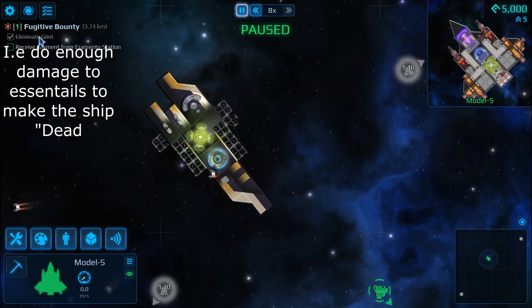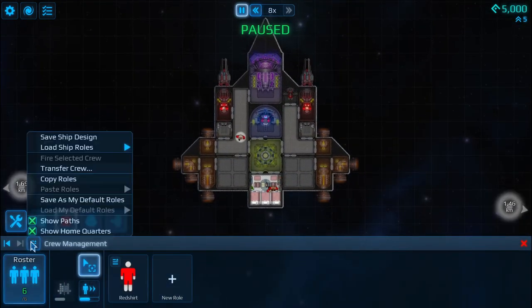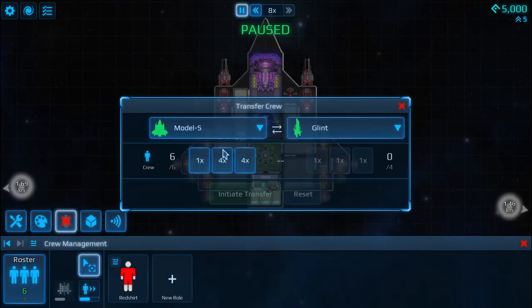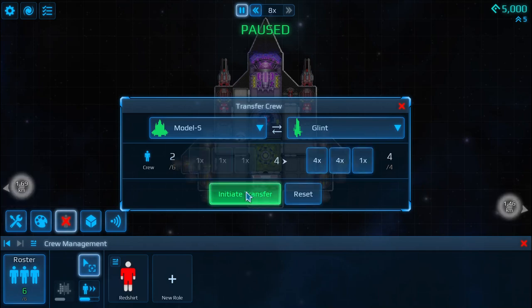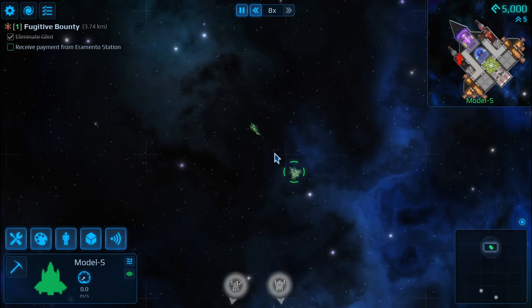Now that we've completed and eliminated the target, what we're going to do is go to here and click on your crew management, transfer crew, and you can transfer one crew or more crew to the ship. That is how you transfer a crew to another ship, and then effectively add the ship to your arsenal.